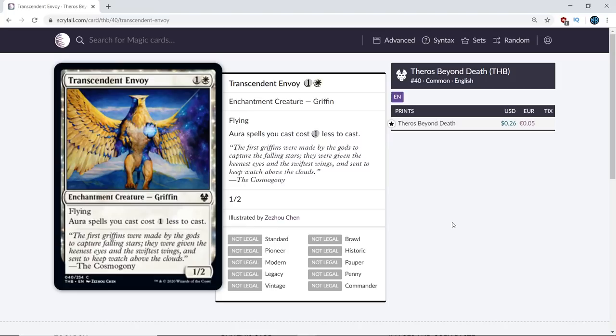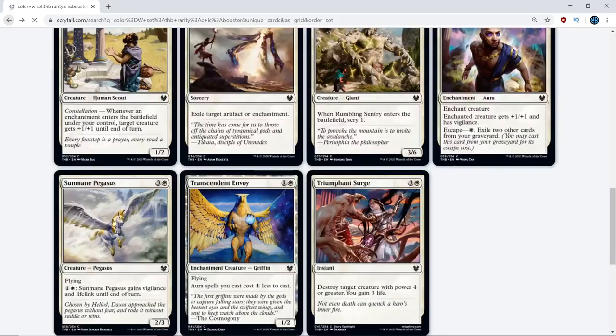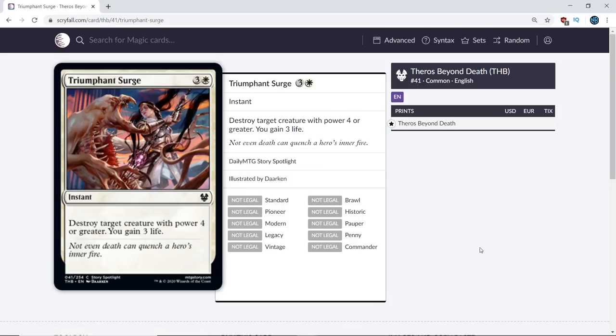Next, we have Transcendent Envoy — I think this card is a D+. I also agree — we can move on. If you care about enchantment creatures and have some expensive auras, it's okay. Next up, Smite the Monstrous but a little bit better because you gain 3 life — power creep. I think this card is actually a C because there's an enchantment theme meaning more buffed creatures, so you can actually play it in draft sometimes. Because we're in a set that rewards enchantments it's going to be a C- or a sideboard card. And that does it for all of the commons.